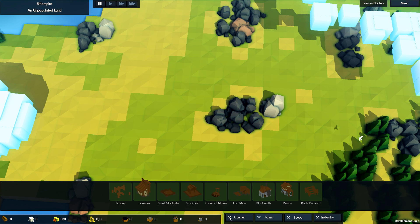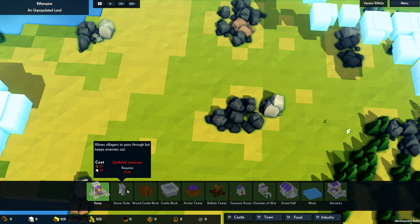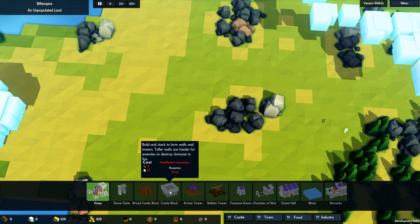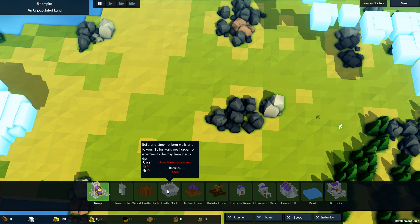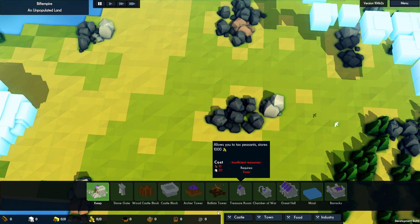These menus have all now been separated nicely. We have wooden castle blocks — taller walls, harder for enemies to destroy, easier to make earlier on. We'll try those out. We also have stone walls. The castle block costs 5 wood and 15 stone. So we shall see about getting into those.